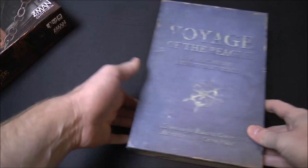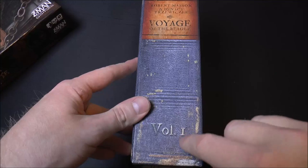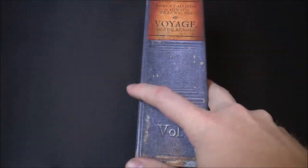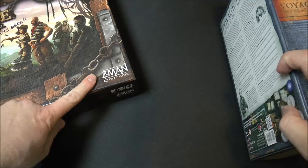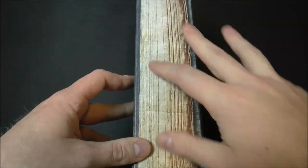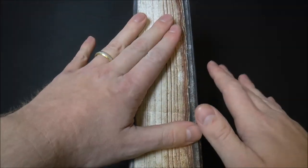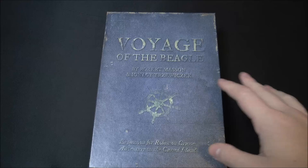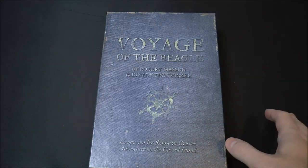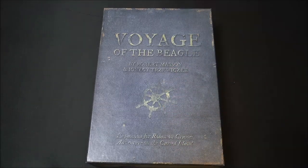This actually says volume one on it. I don't know if that's just to make it look like a book or if there are actually going to be multiple expansions. I have the Z-Man edition of the base game and this is the Portal edition. For some of the cards they're slightly different backing between the Portal and Z-Man, but it's not a huge deal. I'm not even going to sleeve the cards.